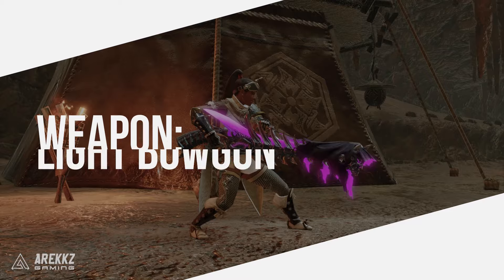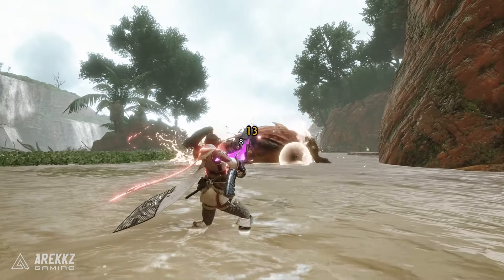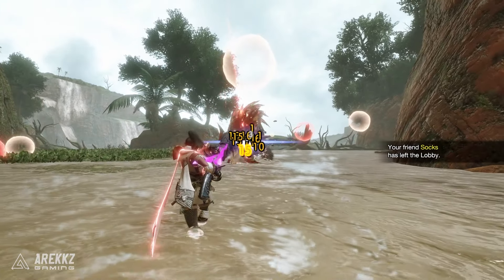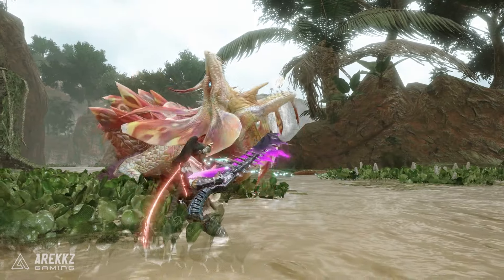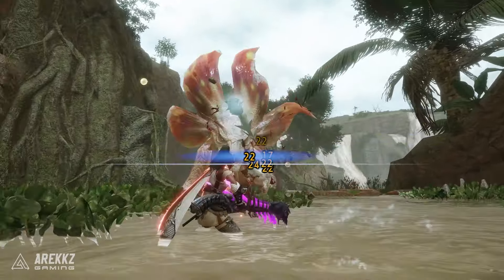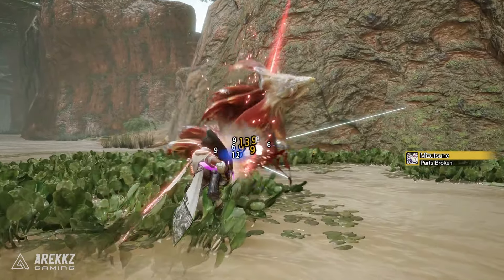The Light Bowgun is very similar to the Heavy Bowgun but has lower ammo type capacity and more mobility. It is able to leave behind deadly trap mines, as well as inflict statuses via many ammo type options. A new Silkbind attack in Sunbreak adds a minigun to the Light Bowgun, meaning you can run around like a mad lad, beaming things in the face. Pick up this weapon if you want a safer, more mobile ranged option.